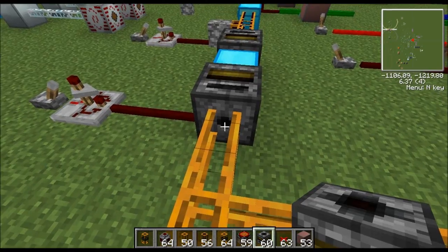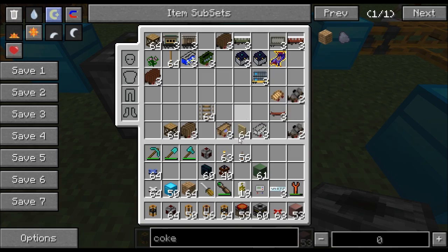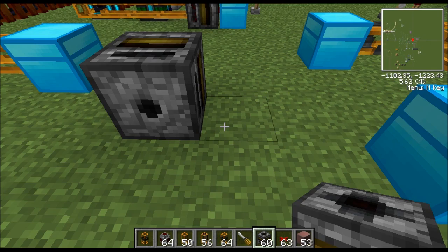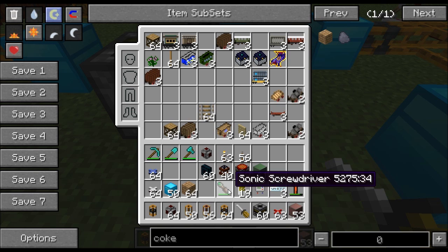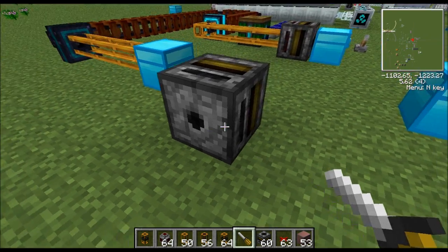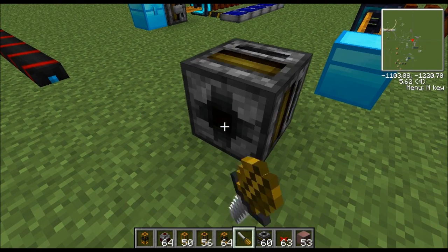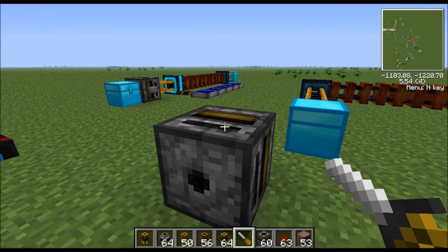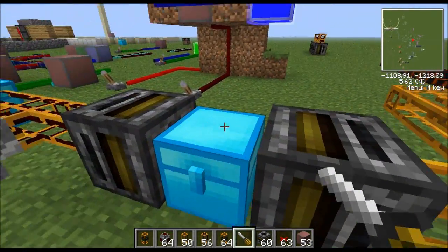Here you can see the filter and there you can see the little dot - that's the output. There are times you might want to be able to rotate the dot, and for that you need a screwdriver or a sonic screwdriver. The screwdriver is going to be easier to make. The sonic screwdriver is sort of like the electric version where it has to be charged. Right-click the machine with the screwdriver and it just rotates the machine between the six different faces.